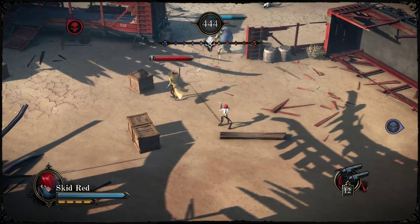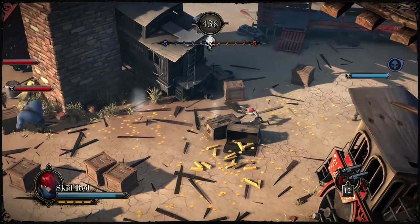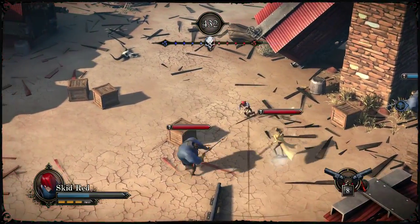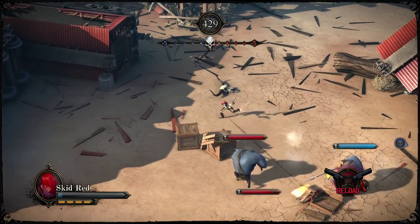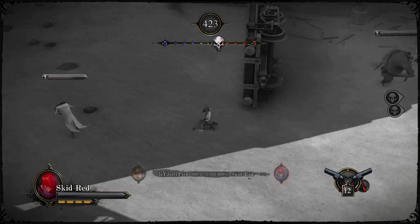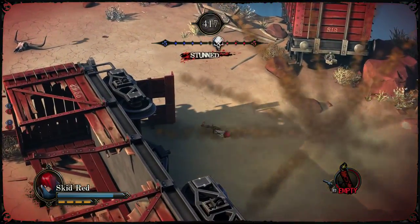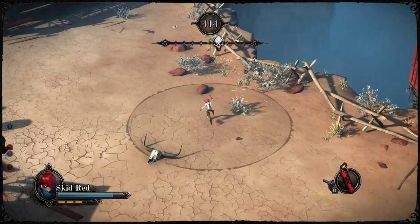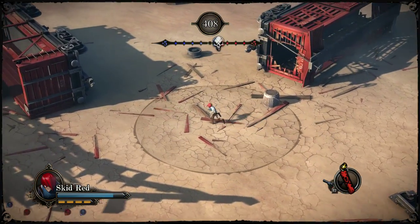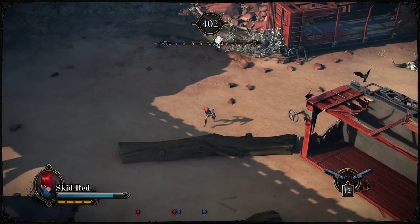Here we go. How about dynamite? How do you dynamite these guys? I really don't understand. How do I not? Maybe I don't have any dynamite. It said secondary shoots dynamite, but I don't seem to have it. Oh, now I got one! How did you do that? It's Y to do it! Y switches!